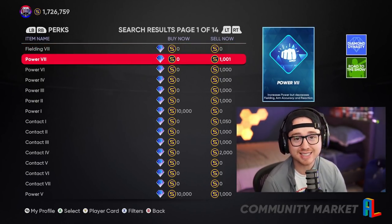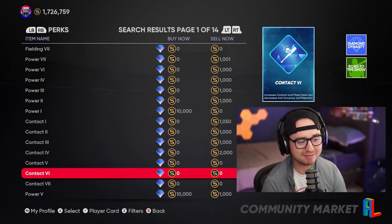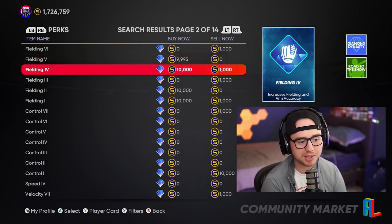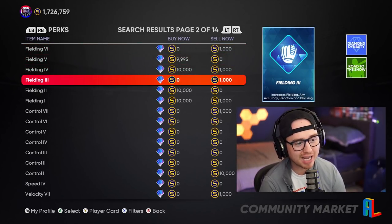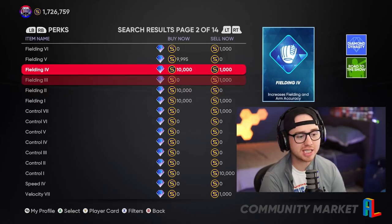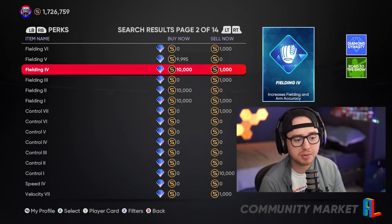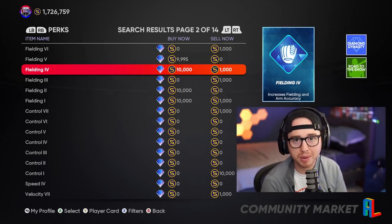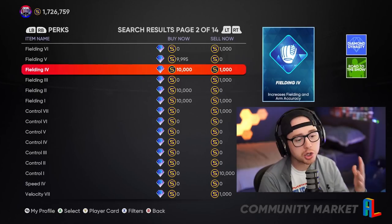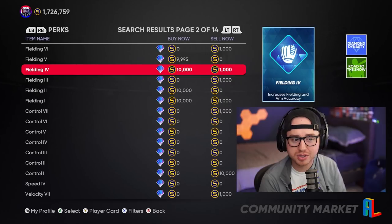If you played during 21, you probably know about the cash-cow perk flipping from night one and weekend one — it was printing stubs, making eight to nine thousand stubs per flip within seconds. I don't see that being nearly as profitable this year because people will know to look for it. But keep your eyes on the perks page. There are a lot more perks this year, so if you're seeing things like buying for 1,000 and selling for 10k, definitely take advantage of that night one. The market on these moves quickly as people build up their ballplayer programs.